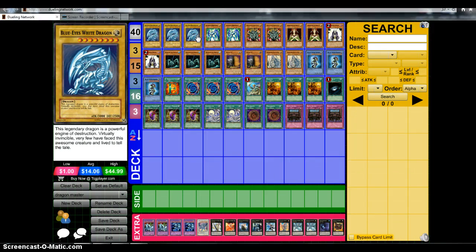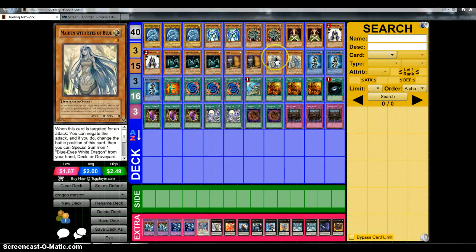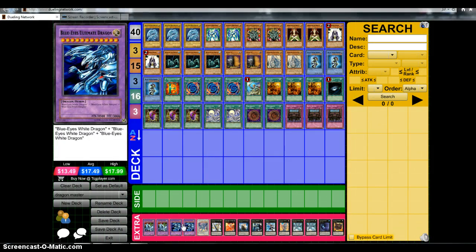I like the fact that it uses all these old cards like Polymerization, but it also uses the new Blue Eyes support, and it uses Blue Eyes Ultimate Dragon and Dragon Master Knight. Come on, who doesn't want a 5,000 beat stick or a 4,500 beat stick? Everybody wants that.